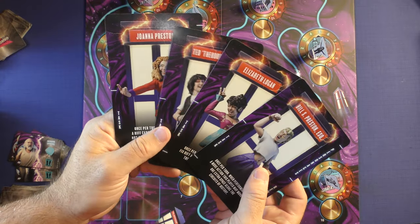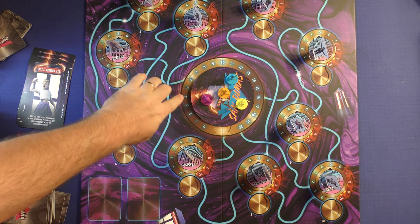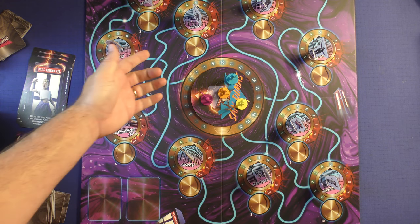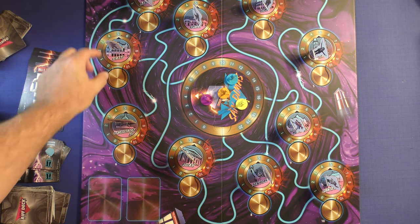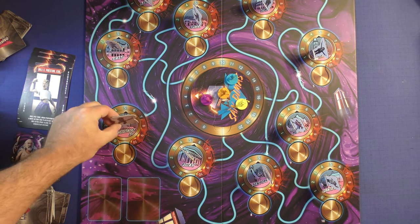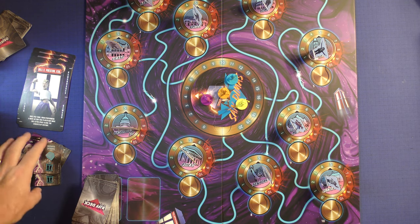If the game is on easy, each player will pick a character with a unique power. You put all the characters in San Dimas at the number of players — so if you're playing a two-player game, you'll be on two; four-player game, you'll be on four. Each of these dials will be set in a random location, as will the historical figures. You shuffle up the rift deck, and you are ready to go.